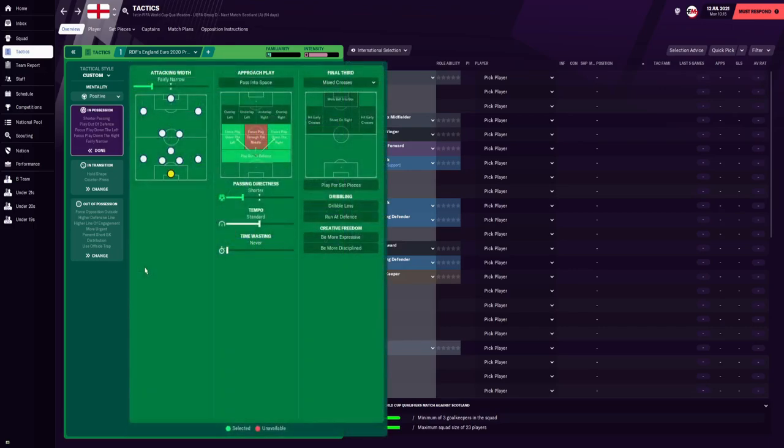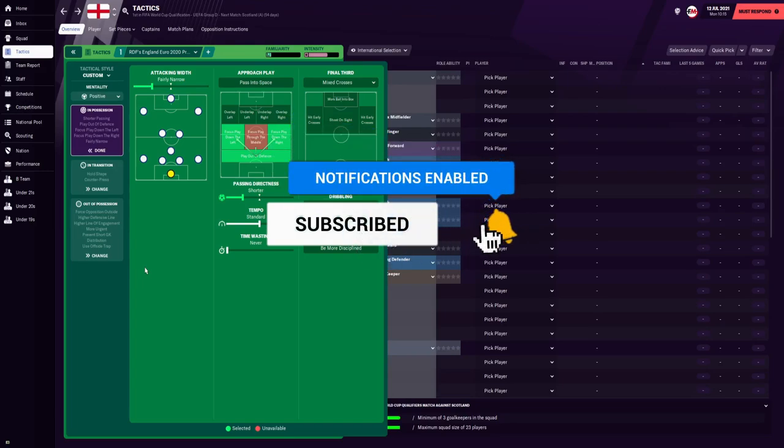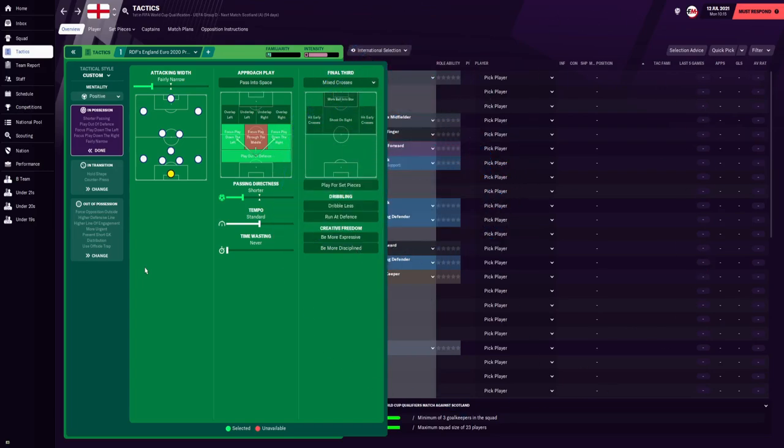For the mentality, we are on positive. The attacking width is set to fairly narrow, keeping players in close proximity and helping with the press. For the approach play, we are playing out from the defence. We also focus play down the left and down the right, as that is where England will focus when building up. The passing directness is set to short because England are a possession-based side, and for the tempo we've left that on standard, giving us flexibility to either slow down or play with a quicker tempo.